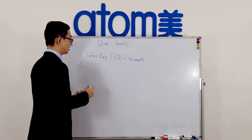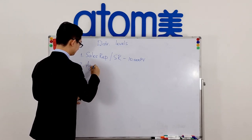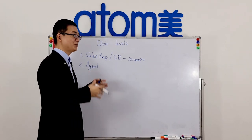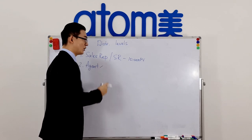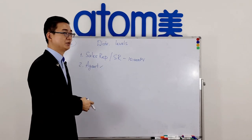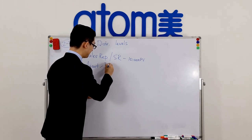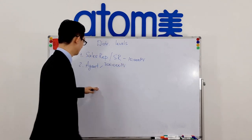The second level of distribution is called Agent. From this level on, there are two ways to achieve the distribution level. One way is very straightforward: the personal PV. When you have 300,000 personal PV or more, you become an Agent.